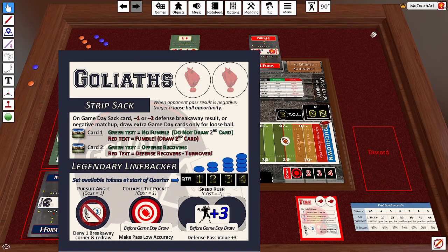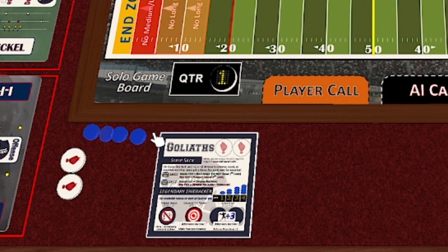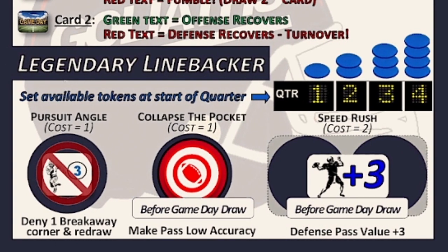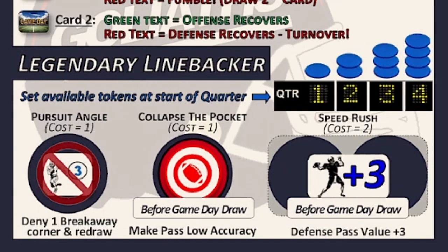Let's now look at the legendary linebacker. This mechanism is powered by tokens. The number of tokens you receive refreshes at the beginning of each quarter and equals the quarter number. So in quarter one, you begin with one token; in the second quarter, two tokens; in the third quarter, three; and in the fourth quarter, four. A key point: you can't carry over tokens from one quarter to the next. Whether you have spent them or not, tokens reset to that number at the beginning of the quarter, so it is in your best interest to spend them.